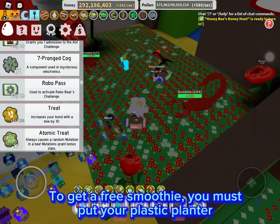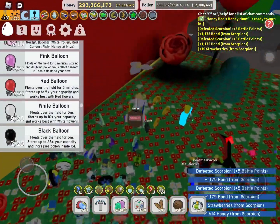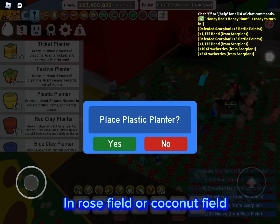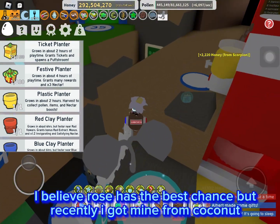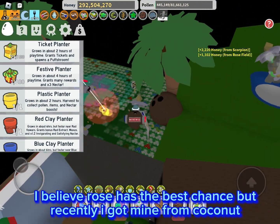To get a free smoothie, you must put your plastic planter in Rose Field or Coconut Field. I believe Rose has the best chance, but recently I got mine from Coconut.